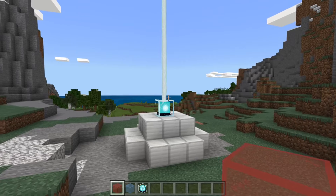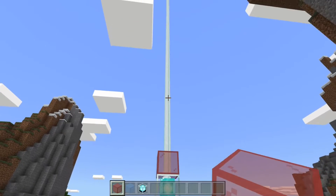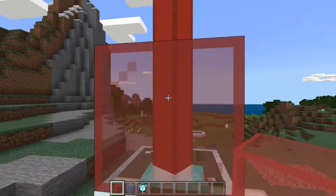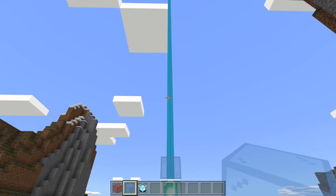A lot of you probably already know this one, but if you place stained glass on top of a beacon, the beacon will change to the color of the glass. So here it will turn red, and then now it should turn light blue. There.